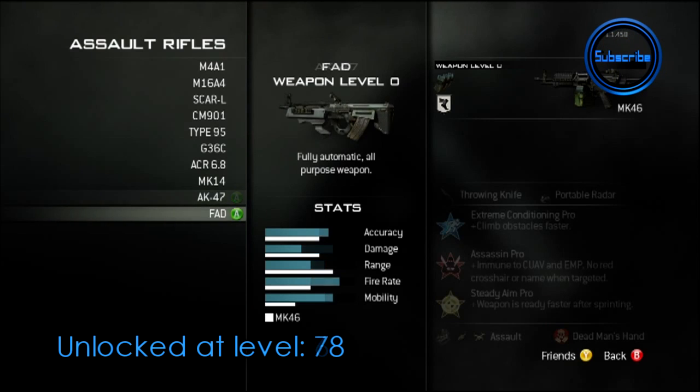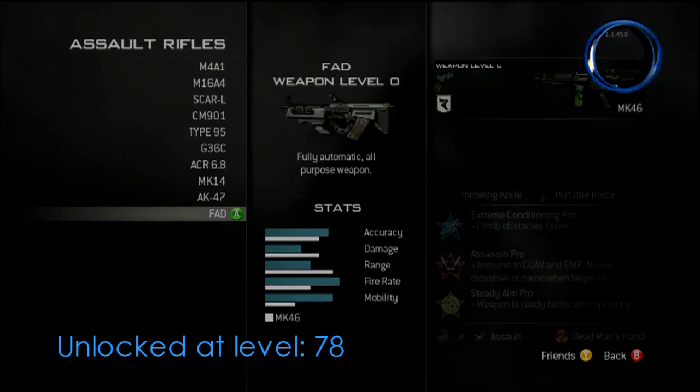Here we go — this is all the guns contained in the Assault class in Modern Warfare 3 multiplayer. I'll be covering all the other classes this weekend as well, so you can have all that information, along with lots more videos. Thank you so much for watching, and I look forward to seeing you in my next video.